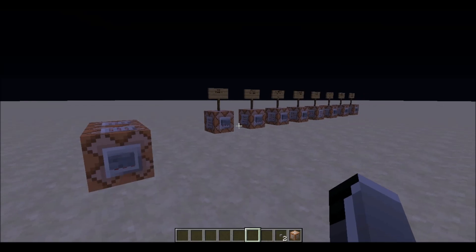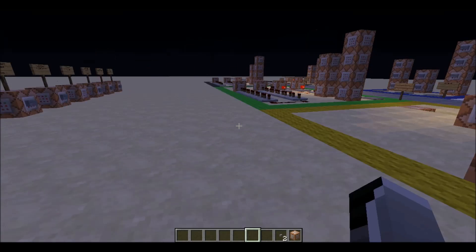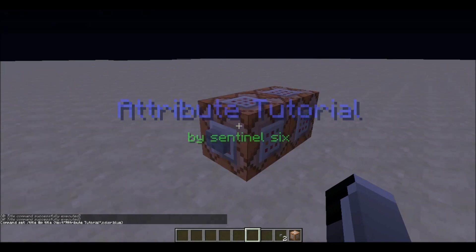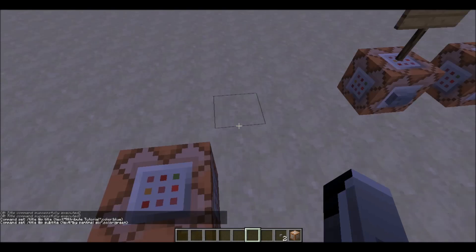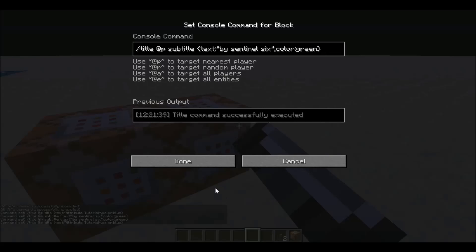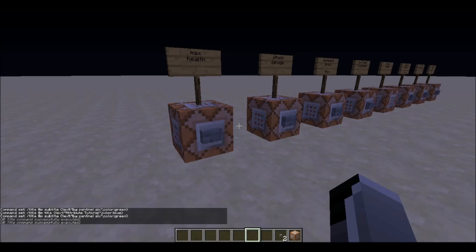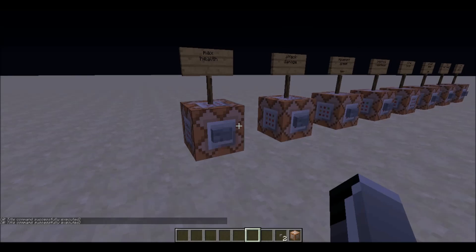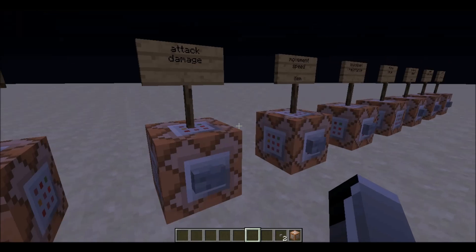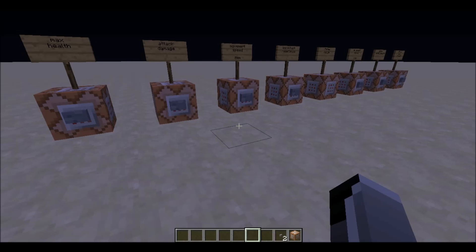Hello you guys, 760gaming here with another video. Today I've got a tutorial about attributes and attribute modifiers. This is another command added in the latest snapshot — the commands are in the description. It's pretty simple: it allows you to put attributes on items and mobs. I'm going to go over most of them.